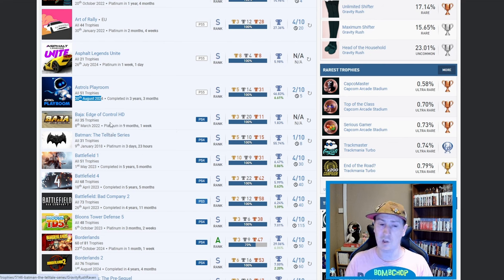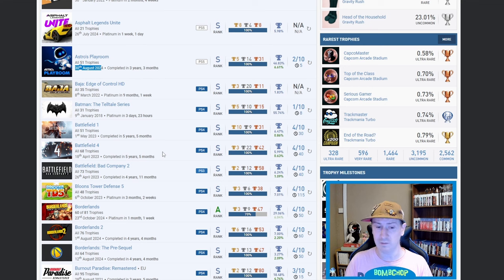I think it's pronounced Barge Edge of Control — not 100% sure, I've seen it a couple of times but never on a list. I believe it's a racing game — correct me in the comments if I'm wrong — but 1.83 percent on that one, fair play. Batman the Telltale Series — nice. Battlefield One, Battlefield Four, and Battlefield Bad Company 2 — triple nice. 6.47 and the DLC 0.86 on Battlefield 4, even rarer 5.99 on the platinum and 0.63 on the DLC, and Bad Company 2 at 6.24 and 1.09 on the DLC. Three trophies right there that blow all of my 88 platinums out the water straight off the bat.